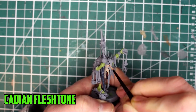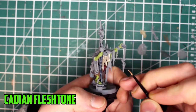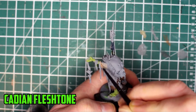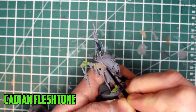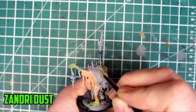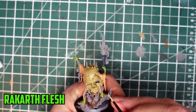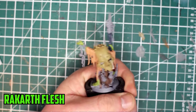I hate painting pink flesh because I always think it doesn't turn out as good as I want it to be, but I pushed myself to try it on this guy to give him something a little different. It took three layers of Cadian Flesh Tone to get a solid color on the robes. For the giant skull on his back, I went with the usual skull color of Zandri Dust, which took two layers to get solid. Rakarth Flesh was then used on any of the raw parts as well as the books on his hip.